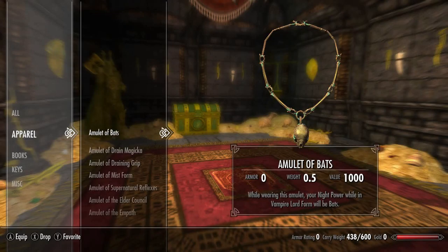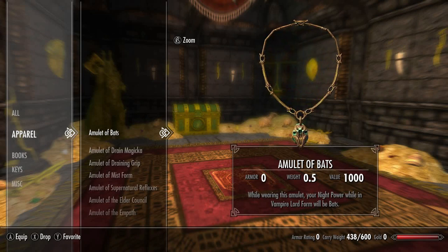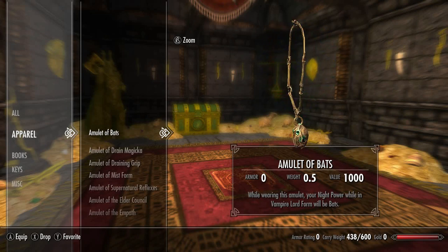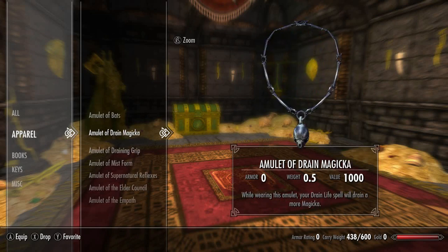Next up we have Skyrim's unobtainable necklaces and amulets. First is the Amulet of Bats, which is actually found in game but may have a different item code — similar to the cultist robes situation — where this particular item code isn't used or found in game. While wearing this amulet, your night power while in vampire lord form will be Bats.